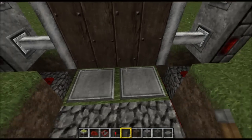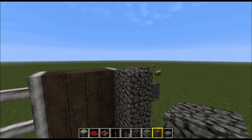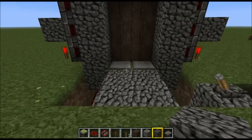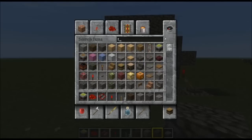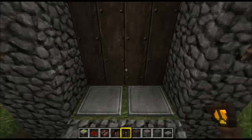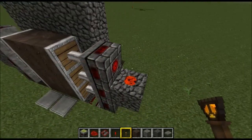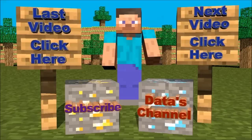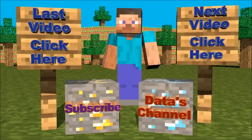You can put the lock switch anywhere you want — it doesn't have to be there, that's just an example. That pretty much covers the three-high piston door with lock. Made it look a bit more like a base entrance. We could even add some torches in if you like — there you go. Alright guys, I hope this informed you on how to build this simple three-high piston door with lock. I'll catch you all later!